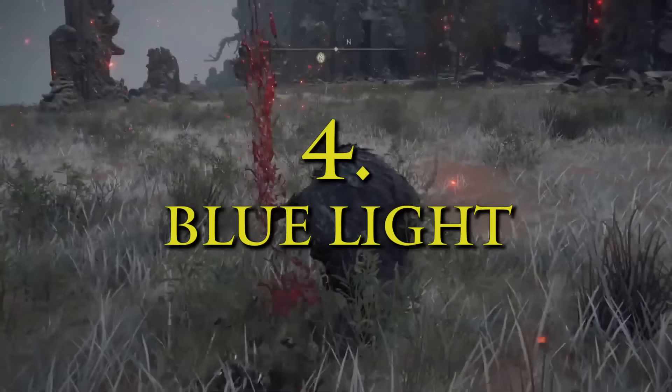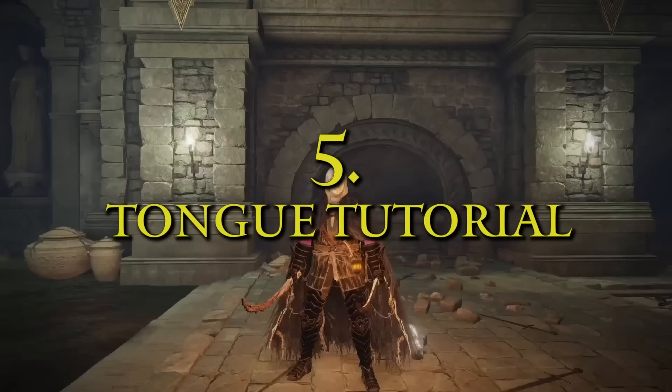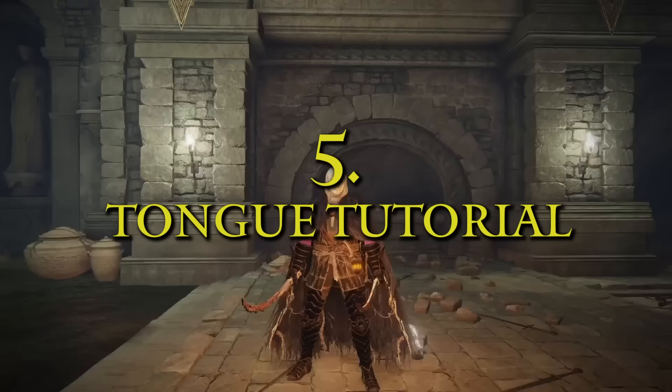If an enemy bursts with blue light when you defeat them, it means they're going to drop an item, so stick around. To use the Taunter's Tongue, you'll need to activate your feral calling finger remedy first.